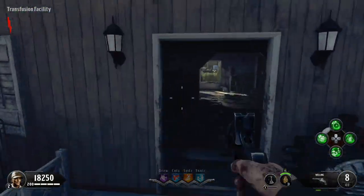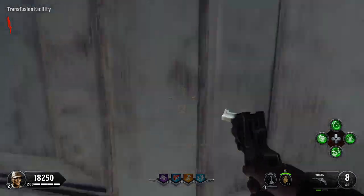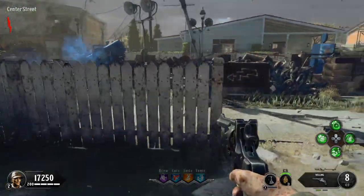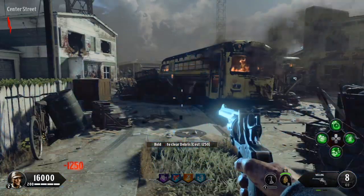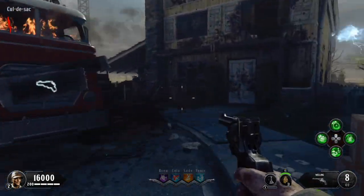What is up guys, I got another tutorial for you for Call of Duty Black Ops 4 Zombies, the map Alpha Omega. In this tutorial I'm going to show you how to do step one of the Easter egg steps, which is contain the gas leak.